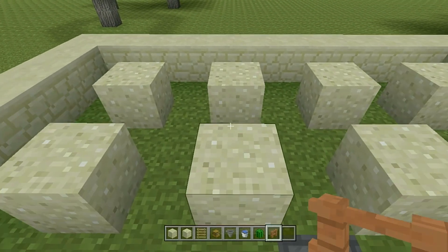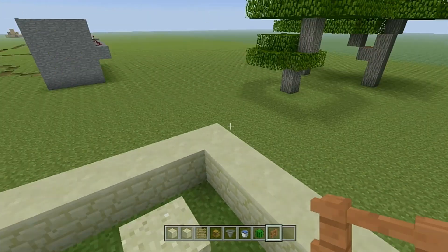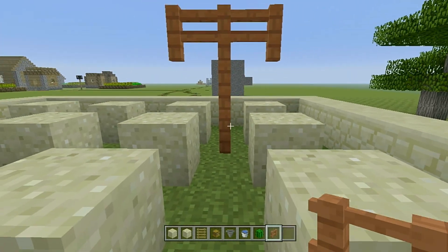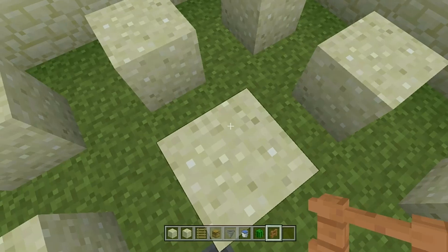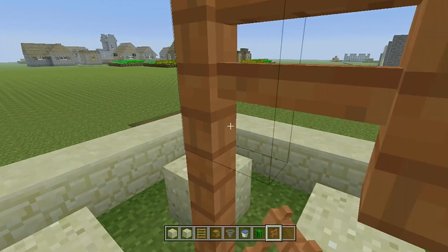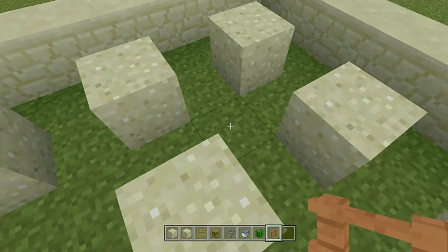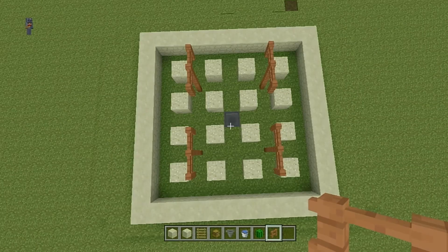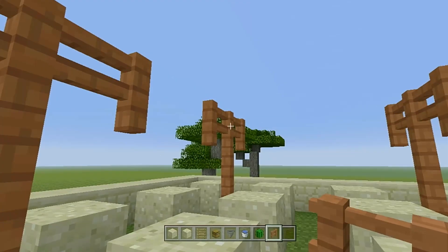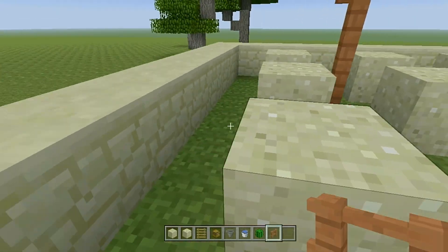Now you're going to take fence, and this pattern is a little bit complicated to explain, so I'll try my best — just follow exactly what I'm doing. Place 3 fence on top of each other, and then 1 on each side, so you're going to have sort of like a T design. Do that 4 times, one in each corner. Then knock out the center of the T, so you just leave 2 sides of the fence hanging there.